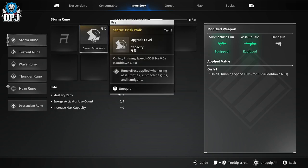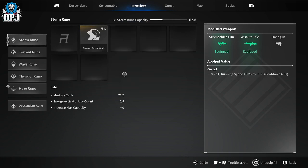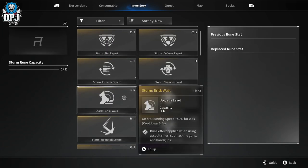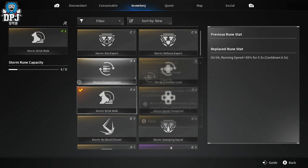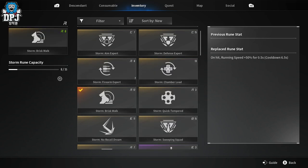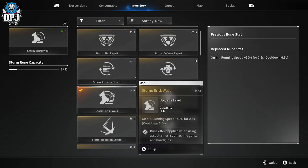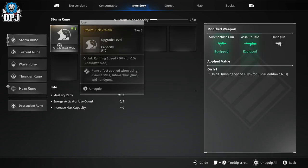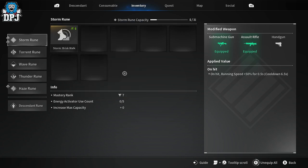If I unequip this rune and apply the same one with the same icon and symbol, you can see it takes half the capacity because it matches the slot's symbol. That's quite straightforward.